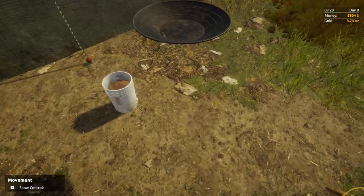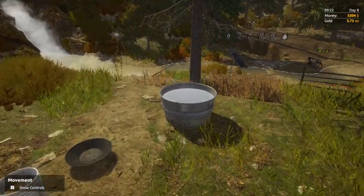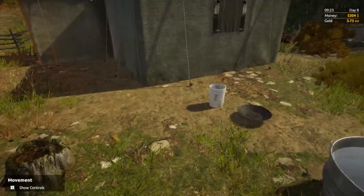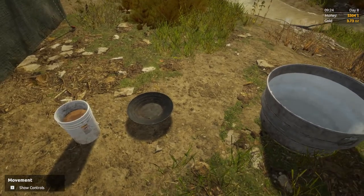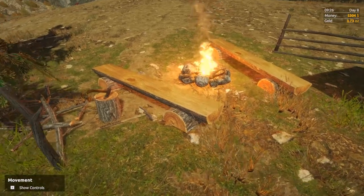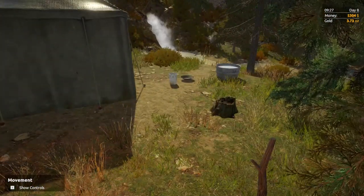So when you're done, you press E, drop your pan back down and that is that. Now we are going to move on in our next video and we're going to talk about how to use a few of the other machines around the property. So you guys have a good time playing this game. This is the Ginger Empire — make sure to subscribe and share with your friends.